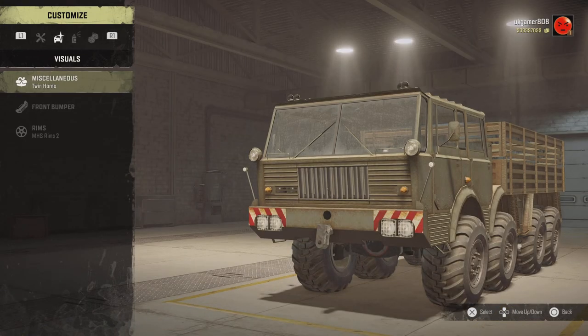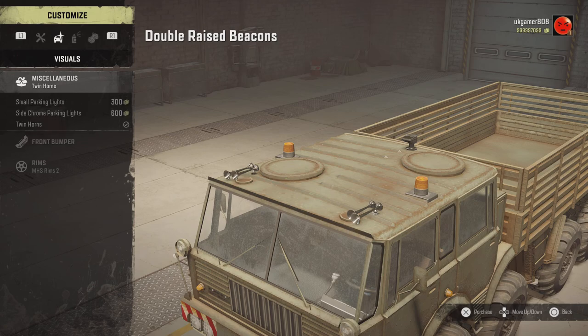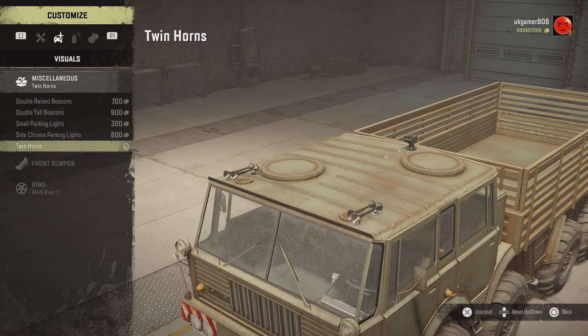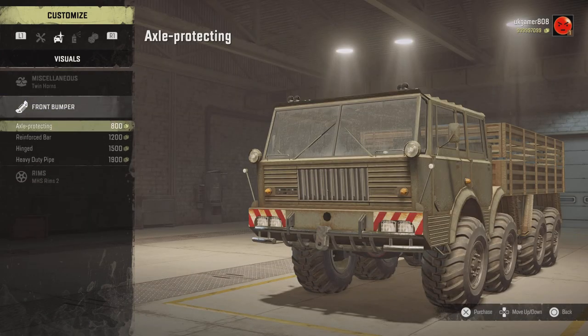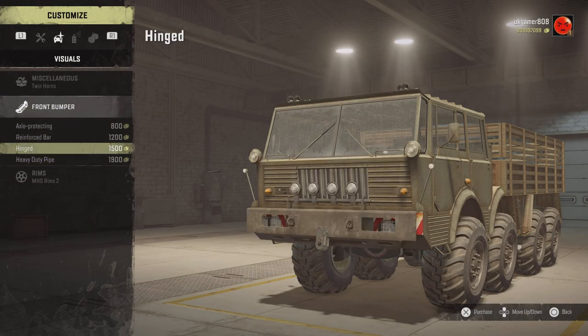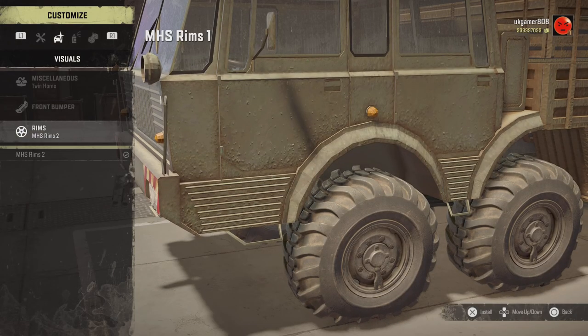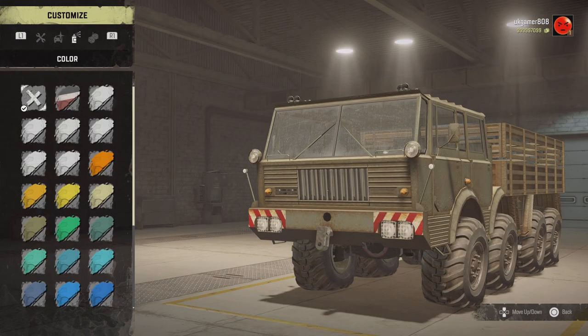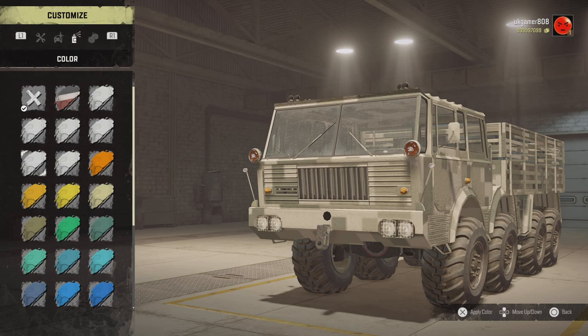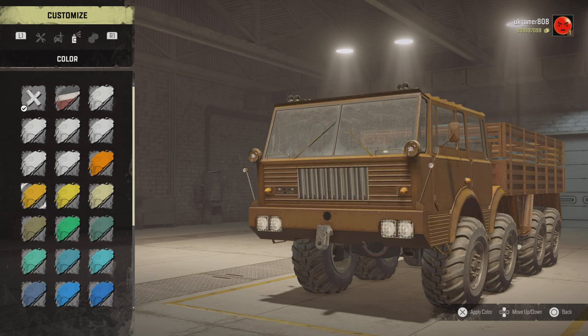Moving on to miscellaneous, we've got some horns and different beacons. Front bumper-wise we've got four available — I think we'll leave that one standard. Rims, just two different options available. And then color choices — we've got quite a few different colors available.